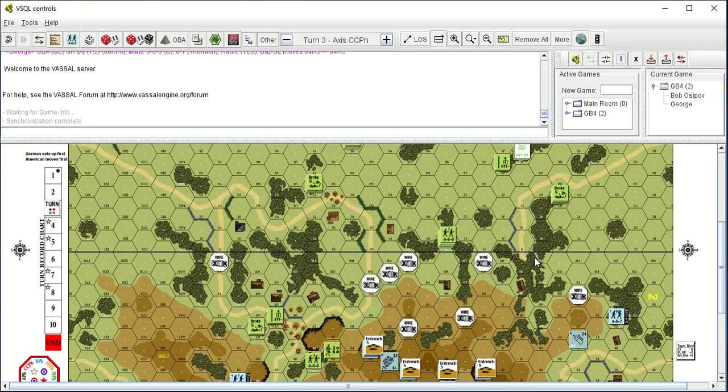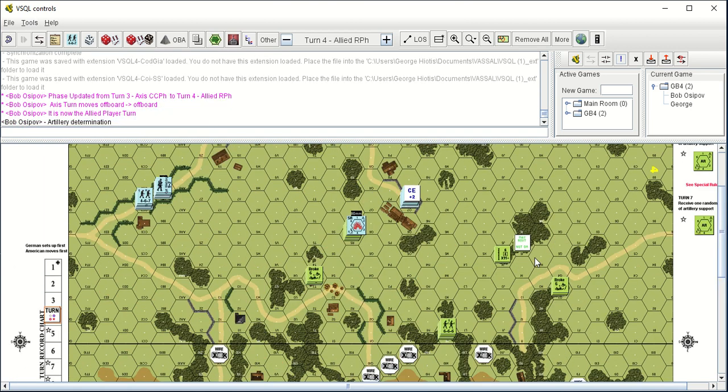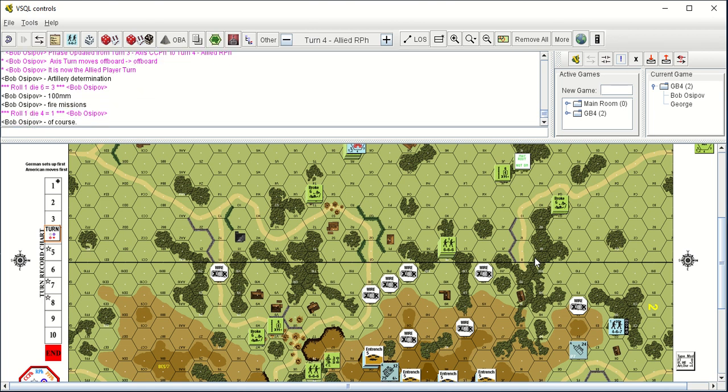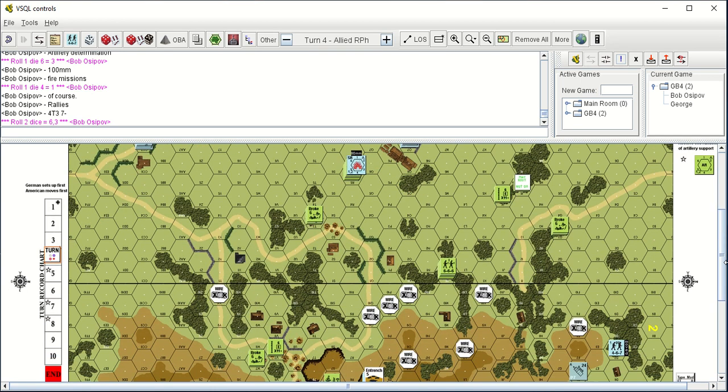Now we're here on page 10, turn four, allied rally phase — move the counter. All I get this turn is artillery. And I get a hundred millimeter — not bad, it's a mediocre roll. How many up-iron missions do I get? One. Of course. Nothing was going right. Nothing is going right for me in this game right now, and even where I was successful I got shot. This is all falling apart here, and I'm just about ready to call this game an ignominious loss and get the hell out.